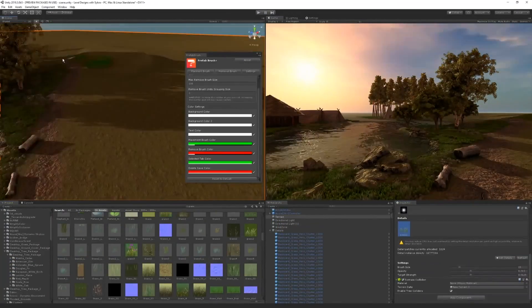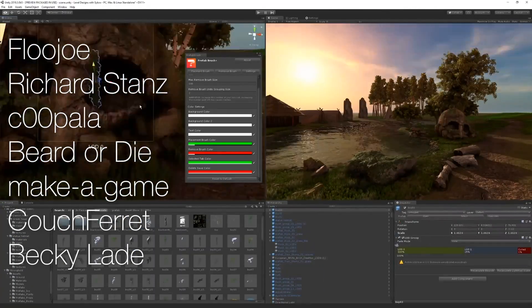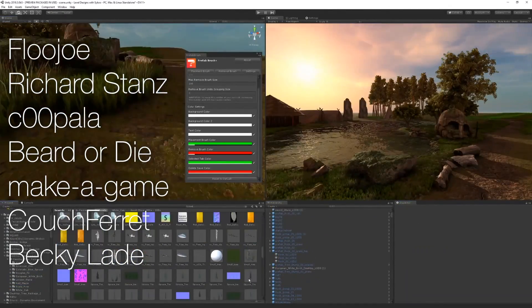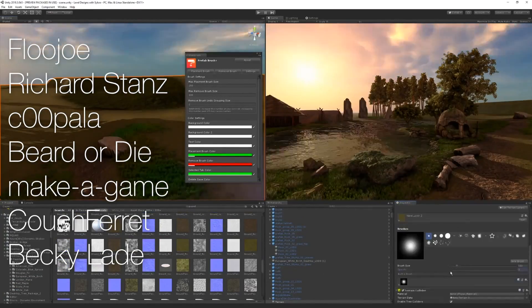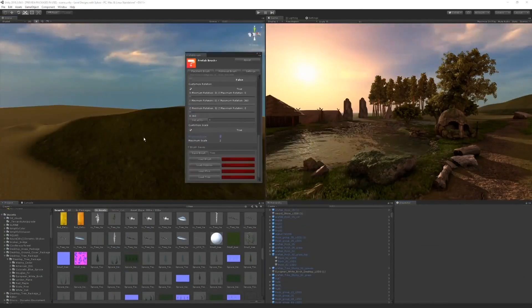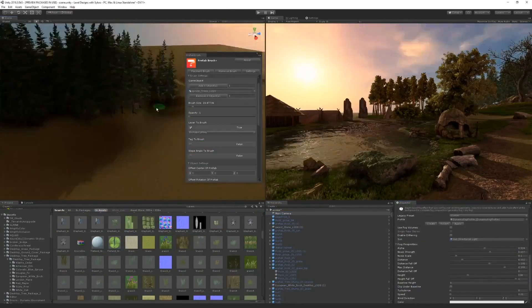Before we get started, I just want to give a huge shout-out to FluJoey, Richard Stance, Cupola, Beard or Die, Make a Game, Couch Ferret, and Bakelaid. Thanks to your support on Patreon, I'm able to make more videos. Buckle up because we're going to do a quick run-through of all the assets. I'm also going to link them in the description so you can easily check them out.